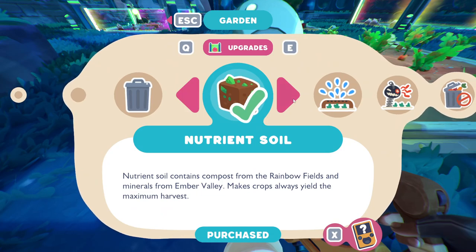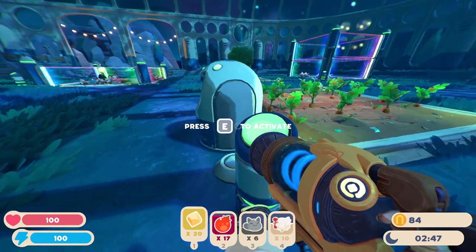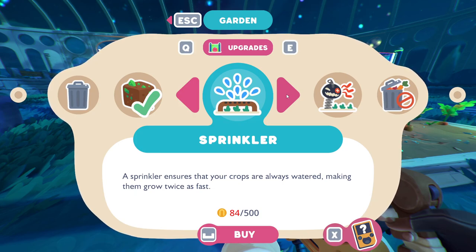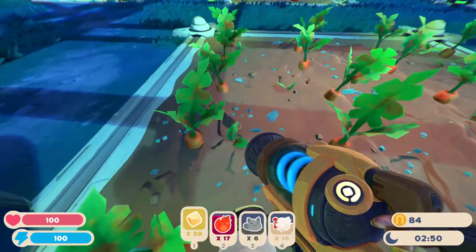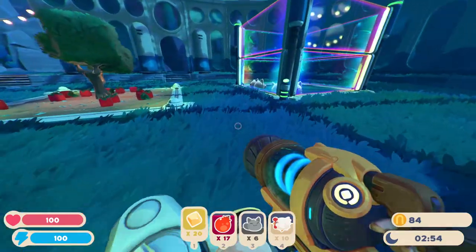Over here we have the vegetable patch. We have vegetables, fruits, and chickens or meat. As you can see, I've upgraded it for the nutrient soil. The other upgrades are important as well, but I think this is a little more important because you just get a lot of materials — or, you know, carrots.